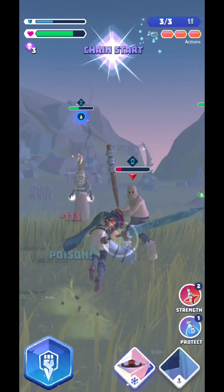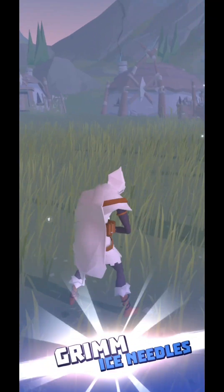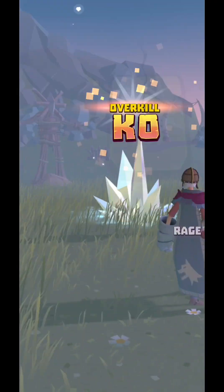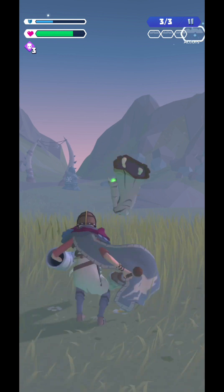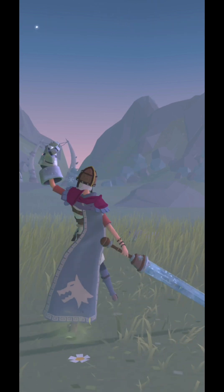Poison aura — they poisoned me, but I killed that one. This guy will kill you, but I have two more action points to finish him off with just one blow.